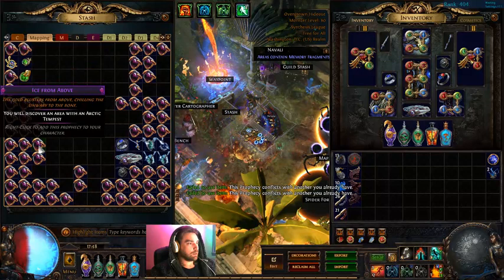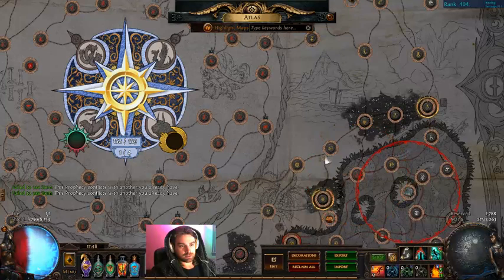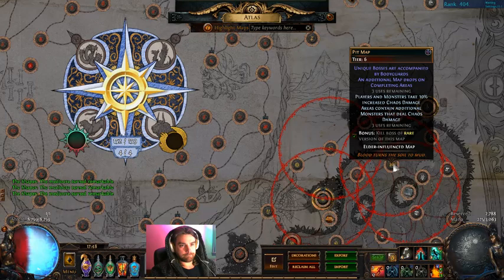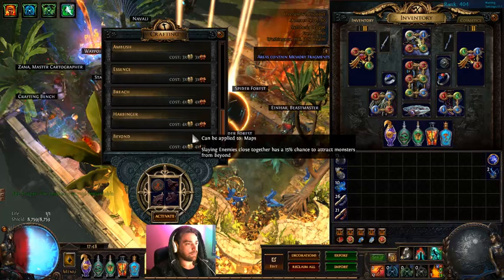We're running all of our prophecies. We've got some Einhar, we've got some Alva. It's pretty good. We'll put a couple of sextants on here and get started. Now we're ready to run our map, and we've got a fairly decent roll here, so let's get on with it.